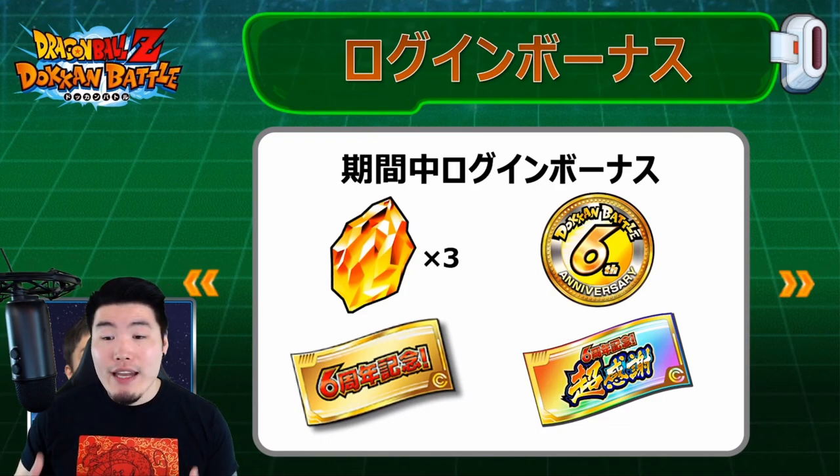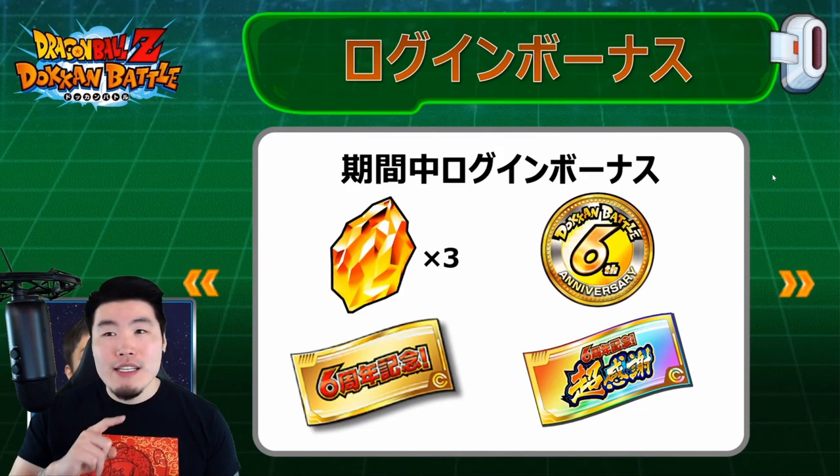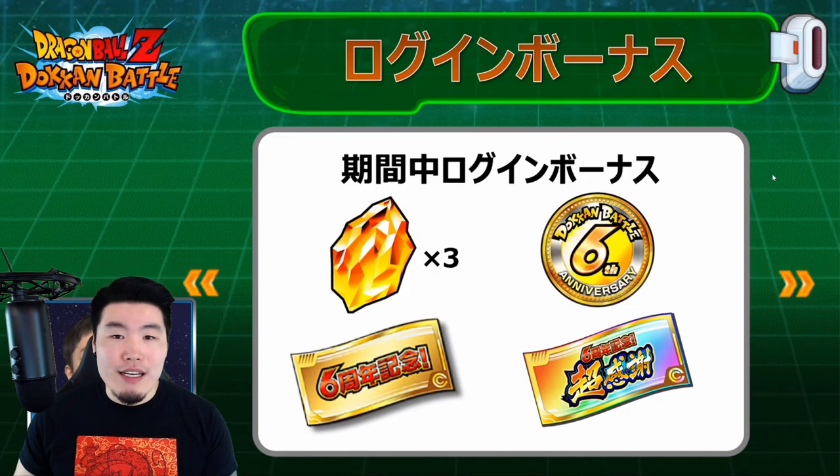After that was a slide focusing on upcoming bonuses and items. The sixth anniversary coin can be exchanged in the Baba Shop for Z-orbs, training locations, training items, and older celebration units like SSB Goku from the fifth anniversary, SS4 Goku, SS3 Goku, and the worldwide celebration units. The three Dragon Stones icon likely denotes daily login stones, and there's also the sixth anniversary ticket and that mysterious special rainbow ticket for part two.